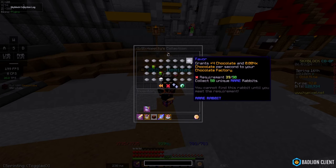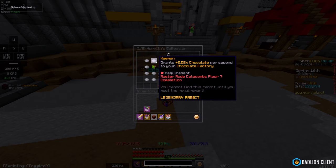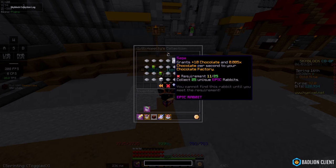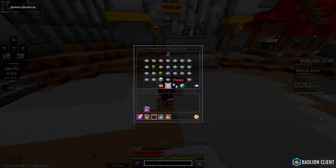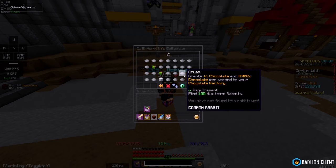Crimson Isle and Deep Caverns. And then there's some that are Dungeons-related, like Floor 7 completion and Master Mode Floor 7. And I think there's one that's a Chocolate Factory Prestige requirement. But those are the only ones that have requirements.